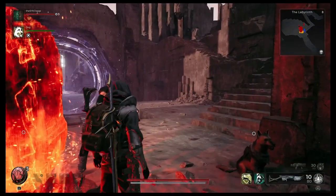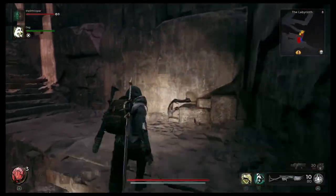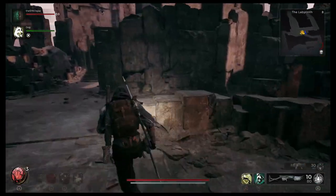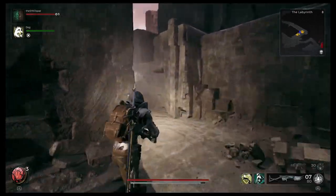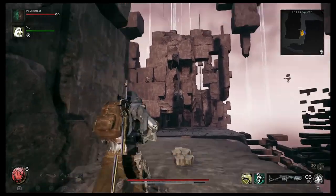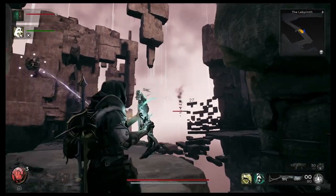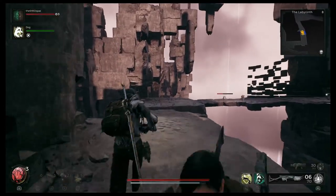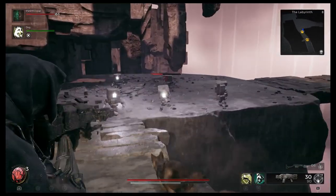We're here in the Fractured Egress. We're going to take the path to our right, up the stairs and around the corner. It's important to note that you can do this essentially right after you've completed this area and acquired the Biome Portal Key. You cannot do this before — you must finish the Labyrinth area and the boss fight in order to get this armor set and the Typewriter weapon.